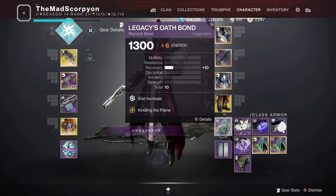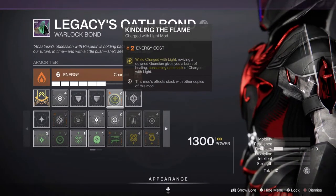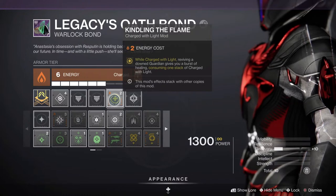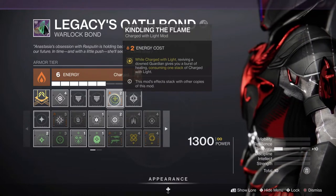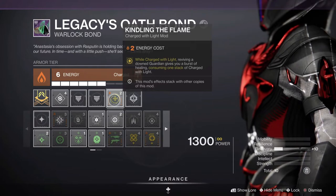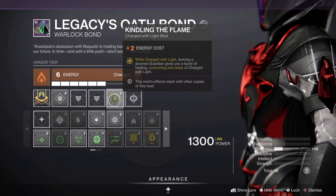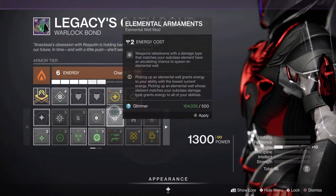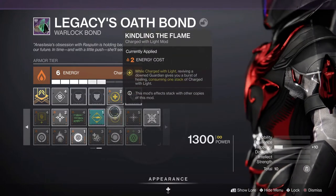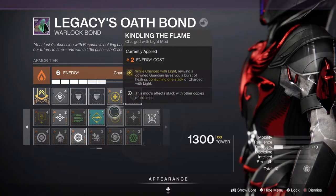For the last one — this is kind of an exchange out — Kindling the Flame. This one is a little variable if you want options. Basically, when you have Charged with Light, you will consume one stack of Charged with Light when you revive a downed Guardian and gain bursts of healing. That's to help keep people alive. But there are another two perks you can go that would make it beneficial for both Protective Light and Kindling the Flame.